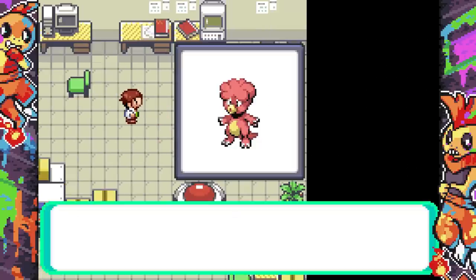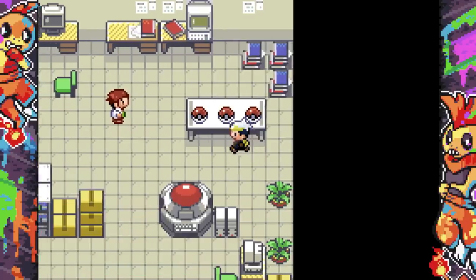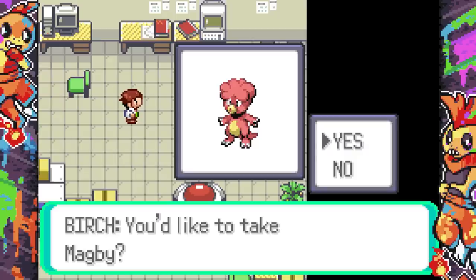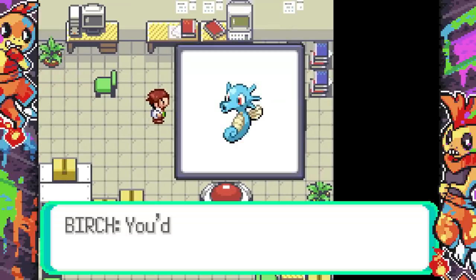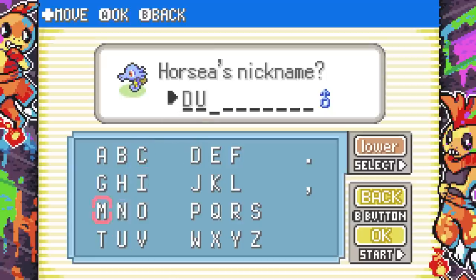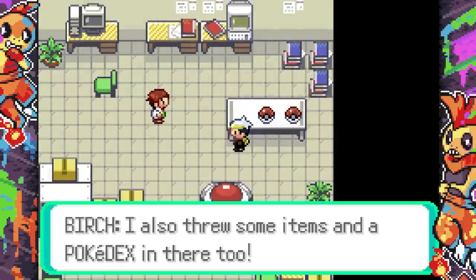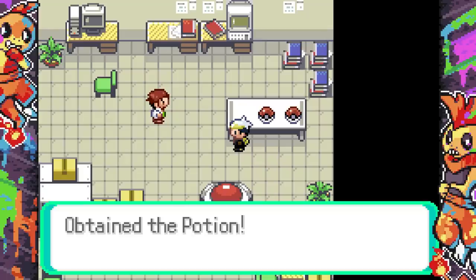Birch has a few Pokemon for us to pick from: Horsea, Magby, and lastly Farfetch'd. I don't really know how any of this works, but I'll choose Horsea — I like Horsea the most out of these three. We're going to call this Horsea 'Dusty.' I feel like Dusty is a horse name. We also get five Pokeballs, a potion, and a Pokedex.